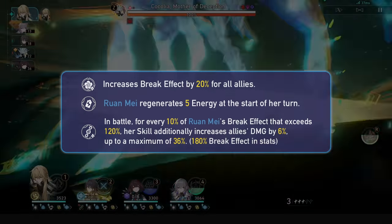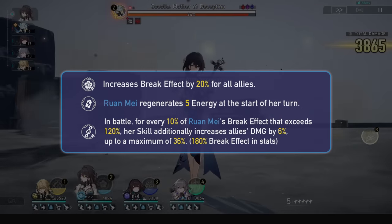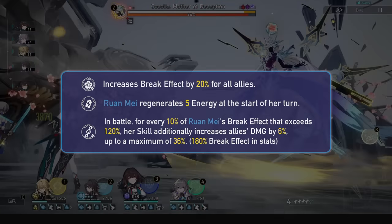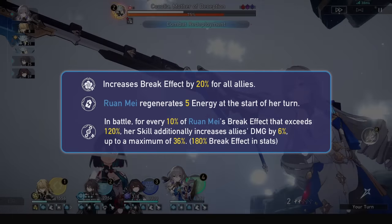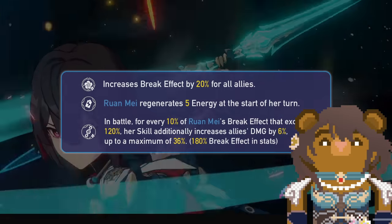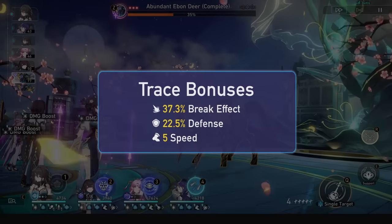For traces, her first ascension passive will grant 20% break effect to all allies including herself — a great buff for personal damage, stat requirements, and any break DPS in the team. Her second ascension passive grants her 5 energy at the start of her turn; nearly every harmony gets an energy trace, and this is mandatory for her rotations. Her final passive is immense, granting an additional 6% damage increase during her skill's full duration for every 10% of break effect she has above 120%, stacking up to 36% damage. This basically means you want to hit 180% break effect for a total skill buff of 68% damage. If you don't have the subs though, you don't need to sacrifice everything for that final 10%, as it's just 6% damage, and she only needs to build 160% break effect due to her first ascension passive. She gains 37.3% break effect, 22.5% defense, and 5 speed in traces.